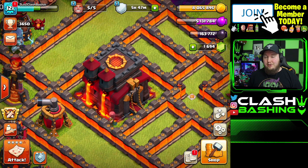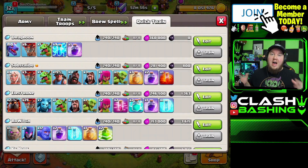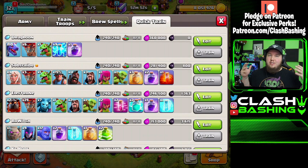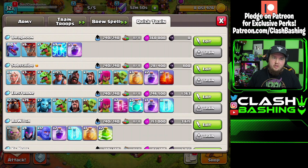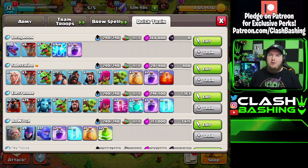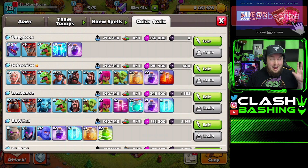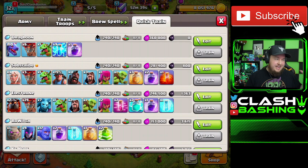Alright guys, here are five easy armies to pick up and use for town hall 10 in war, clan war leagues, or whatever you need. First one: Drag Loon — these aren't in any certain order. You're going to use lightning spells to zap out some air defenses. We'll show that off. Next one's Hybrid — I'm not a huge fan of hybrid at town hall 10 but I get a ton of requests for it.